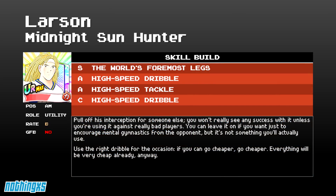For skill build: he comes with S — the world's foremost legs — which is a 420 cap dribble, which is not great. I would just teach him the A high-speed dribble, keep the A high-speed tackle, and teach him C high-speed dribble, which is coming in a raid soon. Pull his interception off for someone else who can use it — you're not going to see any success with it unless you're using it against really bad players. You can keep it there if you just want to encourage mental gymnastics from the opponent, but it's never going to succeed. Use the right dribble for the occasion — if you can go cheaper, go cheaper. Everything will be very cheap already anyway, but you want to maximize his low stamina.